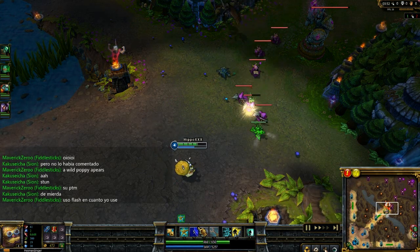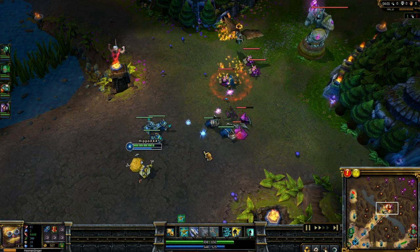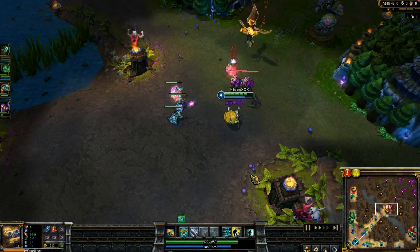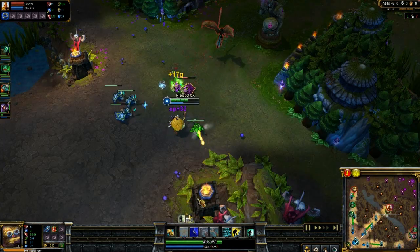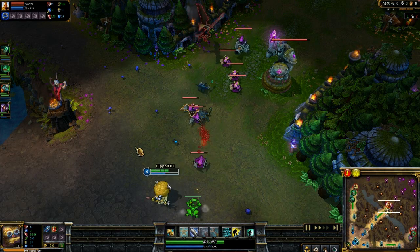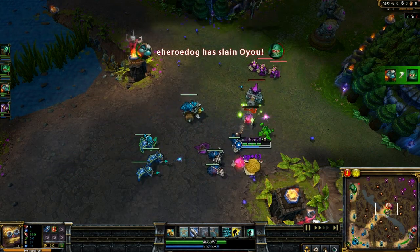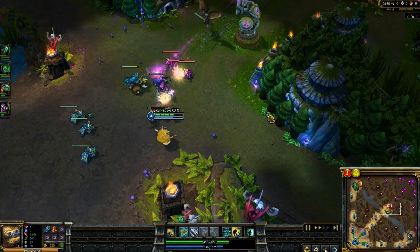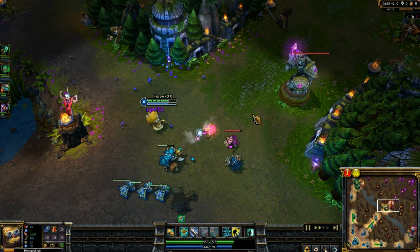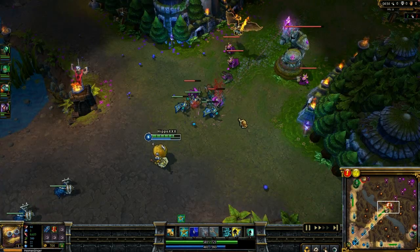Mainly as Heimerdinger, you just want to survive as long as possible because once you die, your turrets will disappear. Generally you want to kite around your turrets. Positioning of your turrets is very important — you don't want to stack them, but you also don't want to put them so far apart that they can't hit the target. You want to place your turrets so they can hit both targets and cover a good range of area. You can also use your turrets as a shield against champions like Ezreal or Morgana where you need to dodge mystic shots or dark bindings.